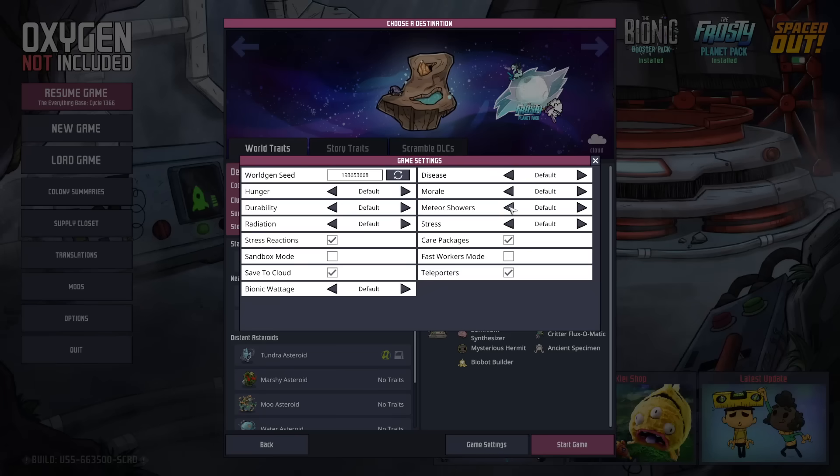As a quick note, there is now a meteor shower difficulty setting, so you can actually disable them completely, reduce the number of meteors, or increase the numbers by up to four times using the Doomsday setting if you're feeling adventurous.